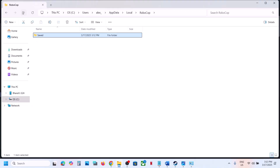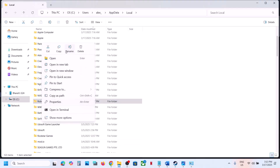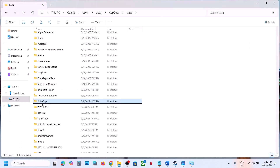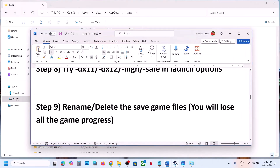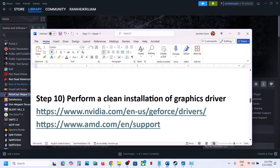If that does not work, rename the entire Robocop folder — but first create a backup by copying it and pasting it to the Desktop. Once you have a backup, rename the original folder to something like .old or delete it. Launch the game and check. Still not working? The next step is to perform a clean installation of the graphics card driver.